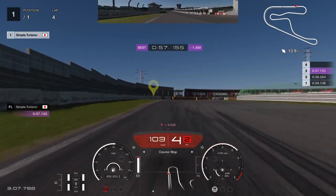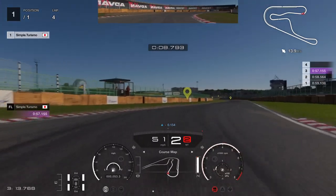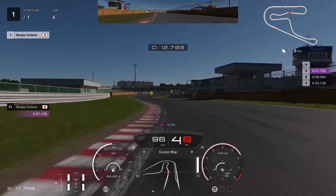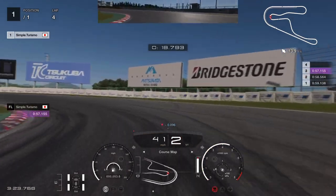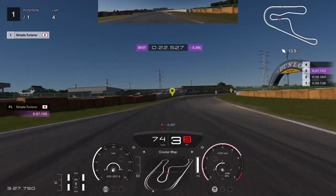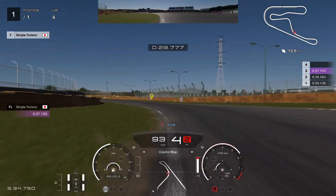My best lap on the manual transmission was 57.155. Now let's see how I do with the automatic. Manual transmission is a lot of fun, but if you want to drive fast, let's see if the automatic can beat the manual.